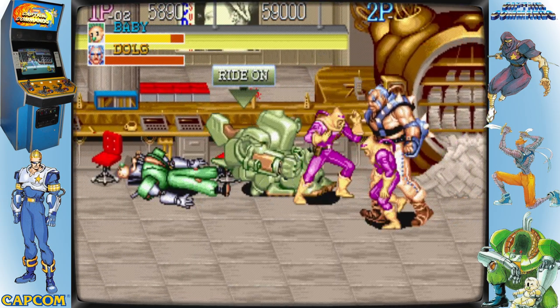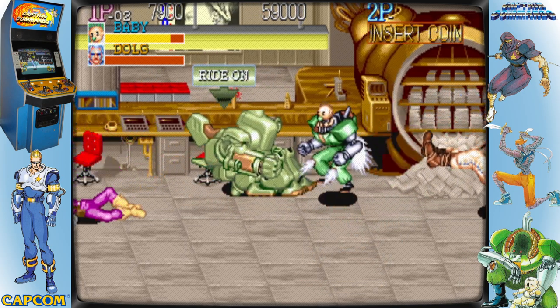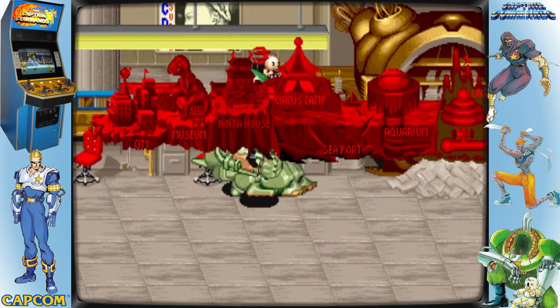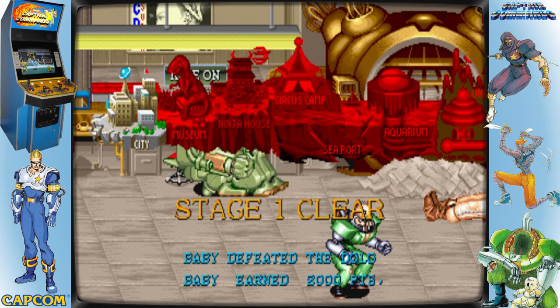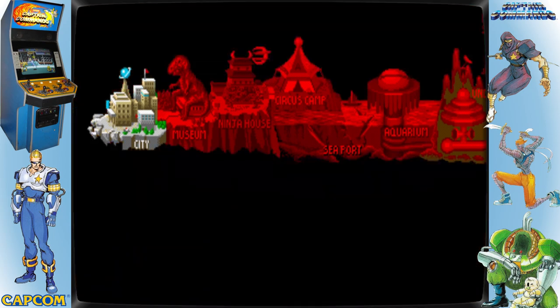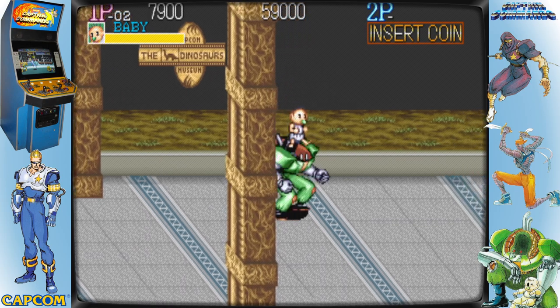An eight-way joystick allows the player to move their character left, right, toward, or away from the backdrop, and two action buttons let them attack or leap. The player has a wide variety of options for attacking while standing or leaping, including grabbing the adversary and a unique strike that drains some of the player's health if they press attack and jump at the same time.